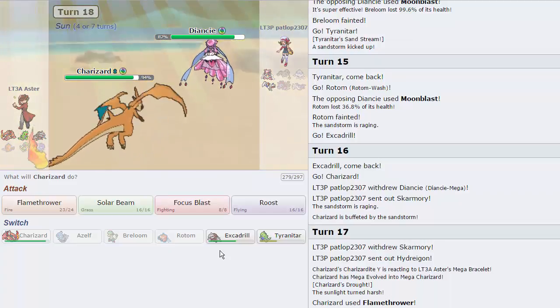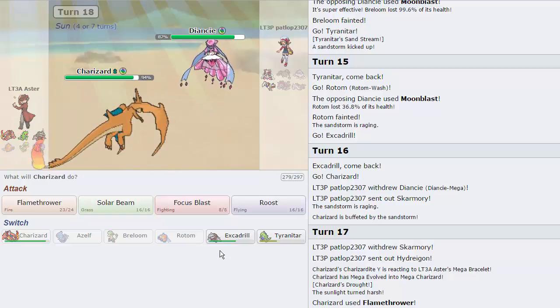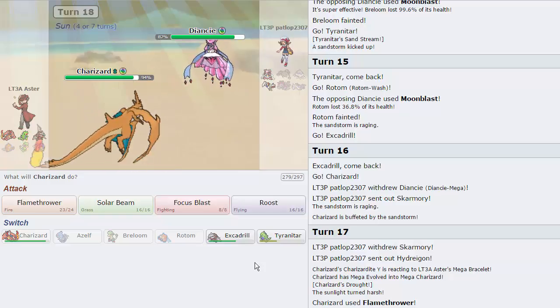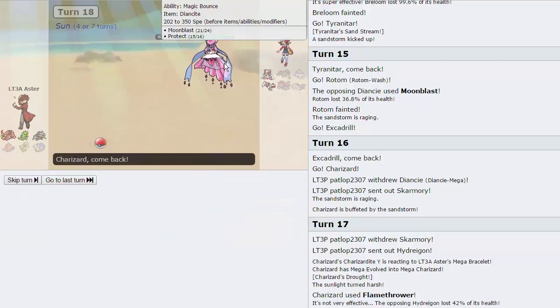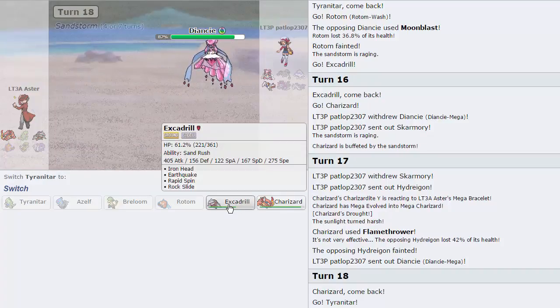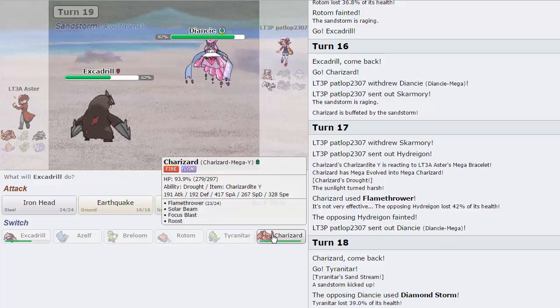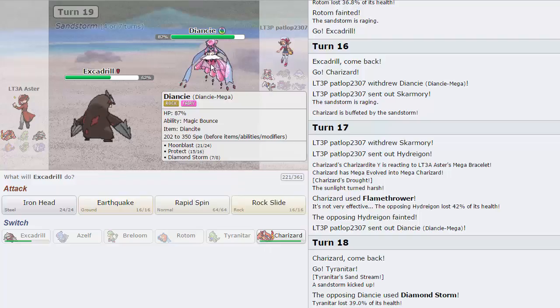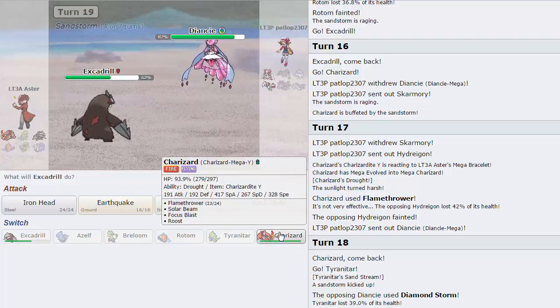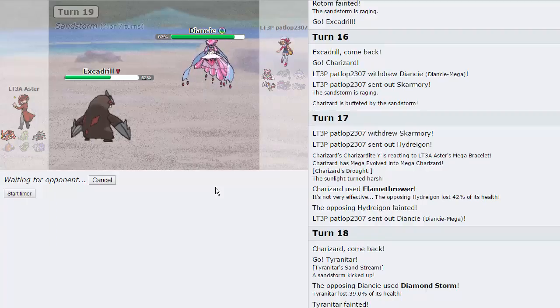Now he goes into Diancie. Here's the problem — Driller cannot handle Skarmory on its own. So I pretty much have to play off of a Diamond Storm miss. Actually no — I have to go into Tyranitar, I believe. Yeah, I have to sac off Tyranitar. He goes for the Diamond Storm and is able to knock us out. I have to go into Driller. The problem is I need to get up Sun with Zard. I have to hope he doesn't have Earth Power or Hidden Power Fire. There's no chance, right? So I have to play off a miss with Zard. That was a bad play.